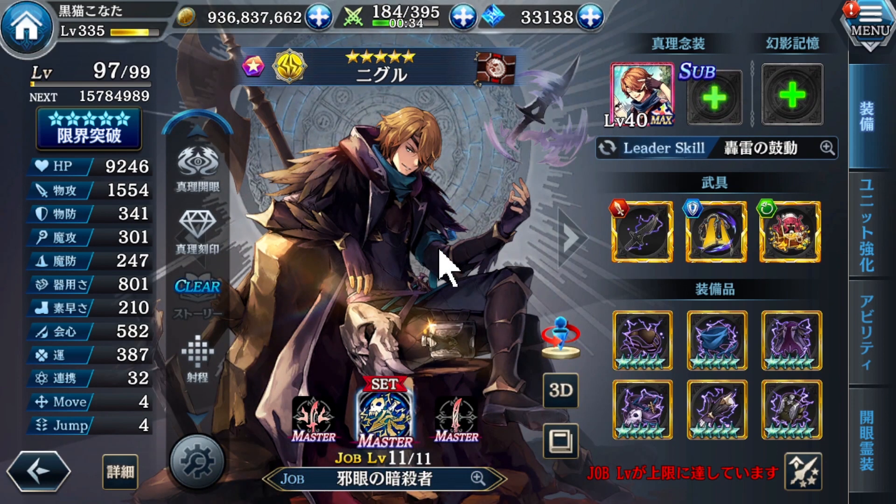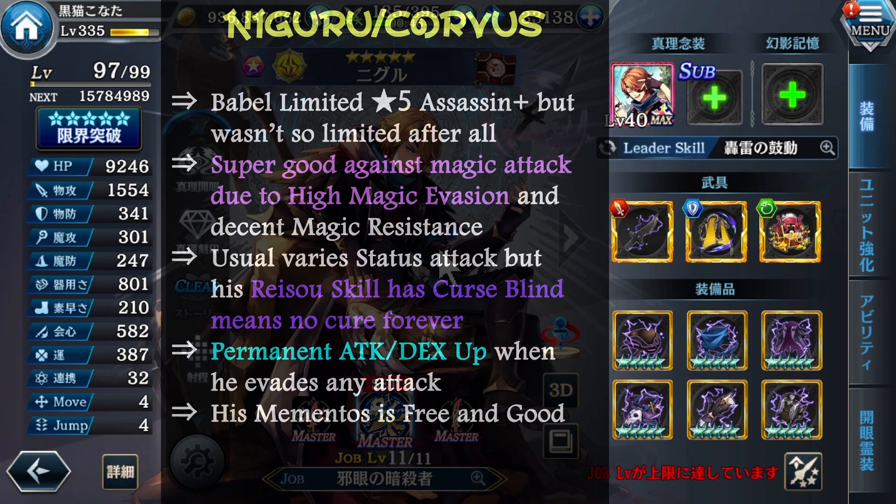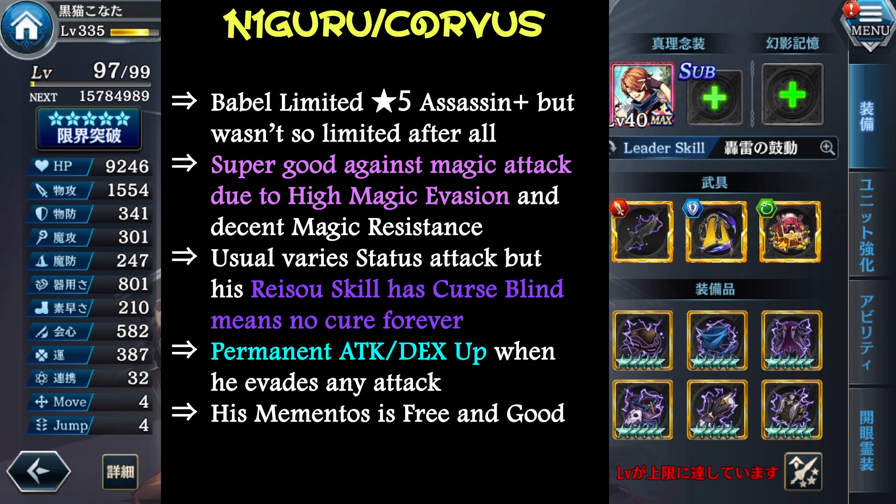Next is Niggeru, or Cobus — whatever you call — from the Burbell Chronicle, Shadow Messiah chapter. Even though he is a limited unit, his shards can be hunted from the Burbell Hard Quest — no difference from normal units. He is a very, very powerful evasion unit, especially against magic attack. But other evasion types are average — so beware. He has many types of status attacks, which is quite convenient for PPP, Arena, especially Bob battle and GBG.